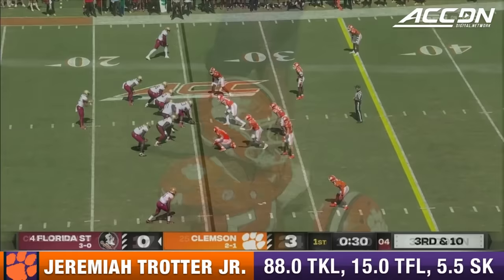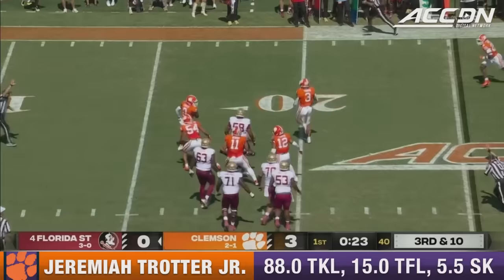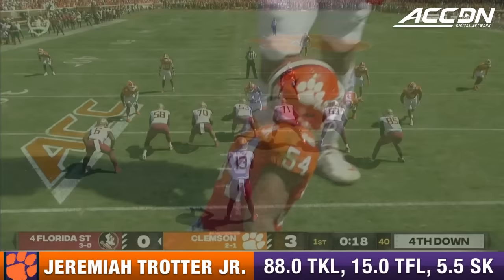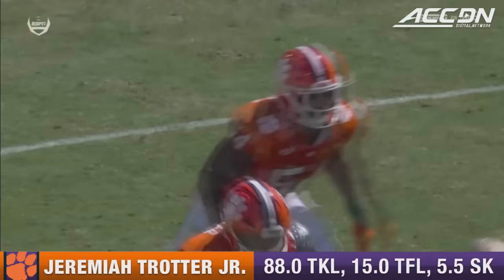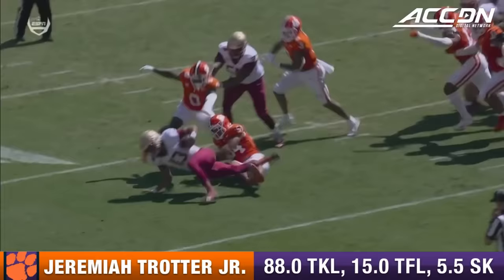On third and ten, Travis wrapped up and spun down by Jeremiah Trotter. In a nice design pressure, you're going to see pressure on the outside, and then Trotter's going to fill in. They kind of don't pass it off correctly between the right guard and the right tackle. As a result, Trotter somehow gets around — as you see Emmanuel swinging a miss — and he drops Travis.